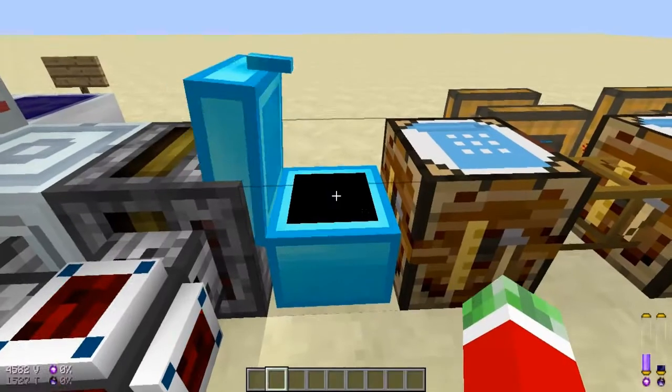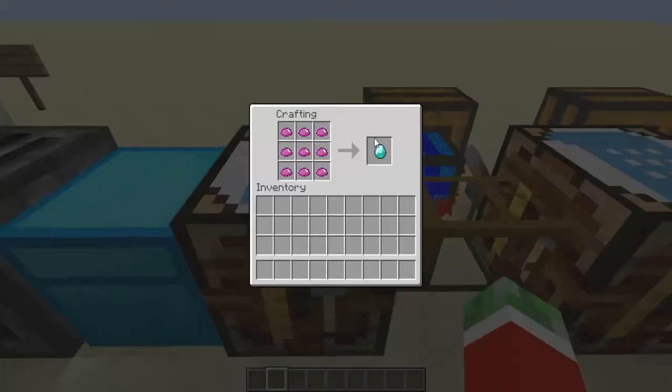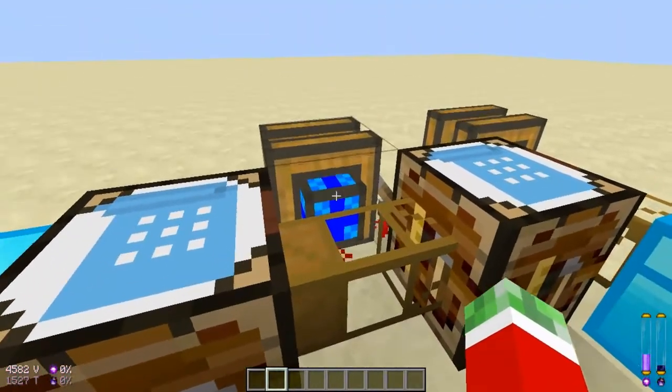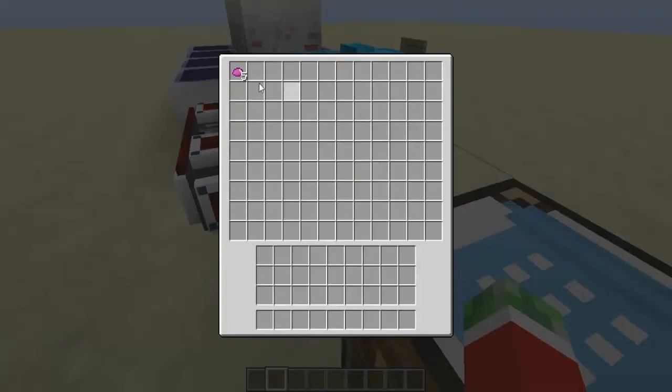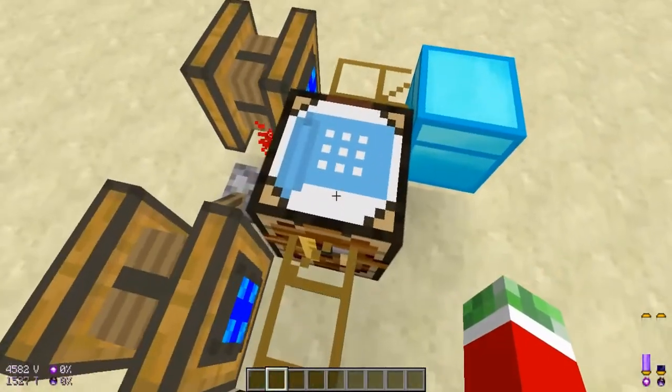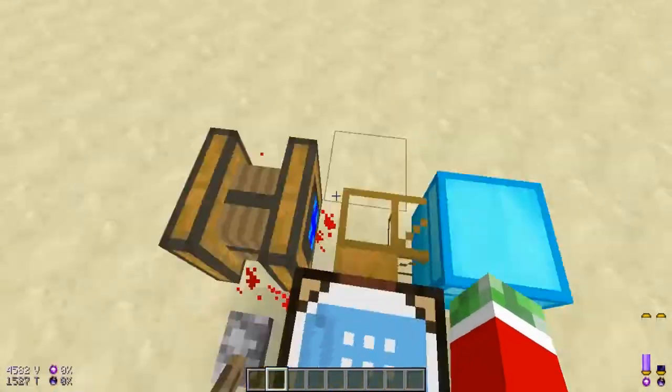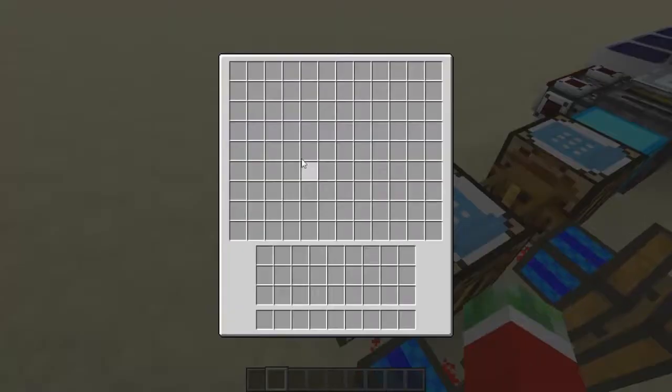Every UU matter in this chest will be crafted into one diamond. When there are 9 of them, they will be pulled out into this other crafting system that will make diamond blocks, and this pipe will pull them out.